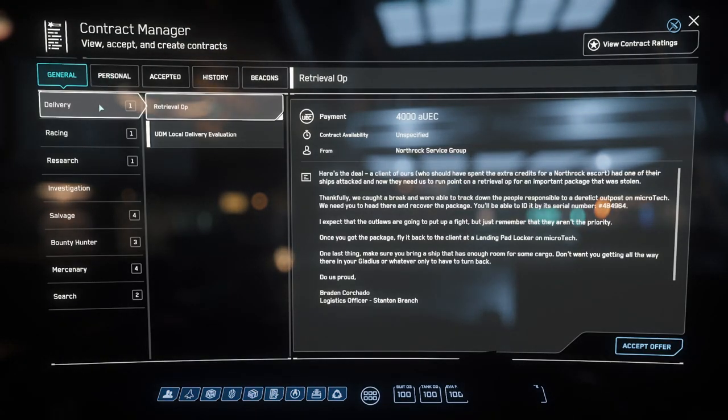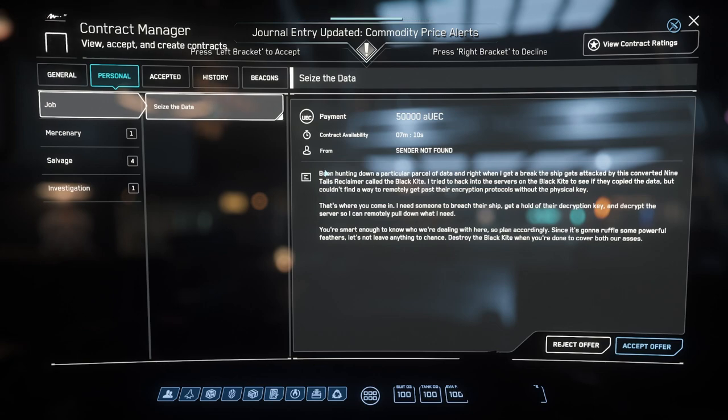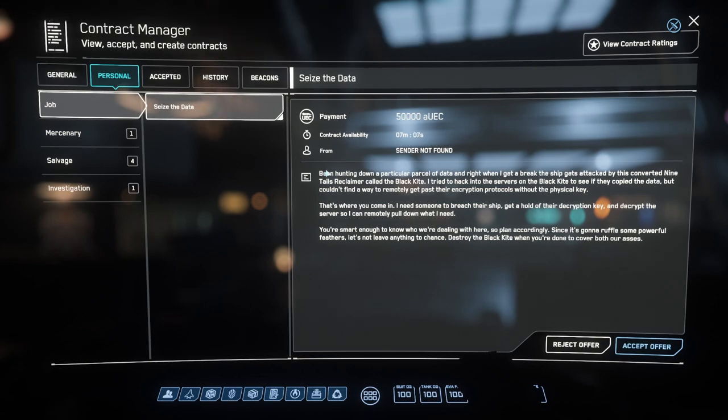It's here under jobs — Seize the Data. The mission brief: I've been hunting down a particular parcel of data. When I get a break, the ship gets attacked by the converted Nine Tails reclaimer called the Black Kite. I tried to hack into the servers on the Black Kite but couldn't find a way to remotely get past their encryption protocol without a physical key. I need someone to breach the ship, get hold of their decryption key, decrypt the servers so I can remotely pull down what I need. Destroy the Black Kite when you're done to cover both our asses.